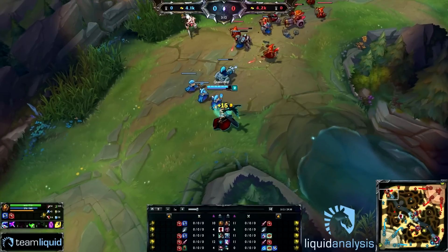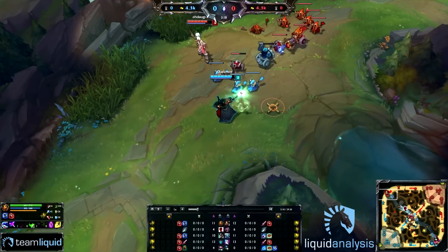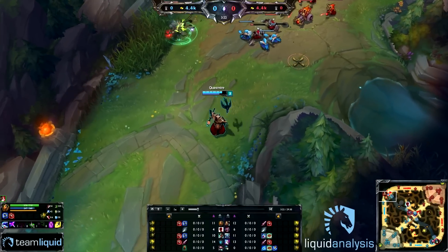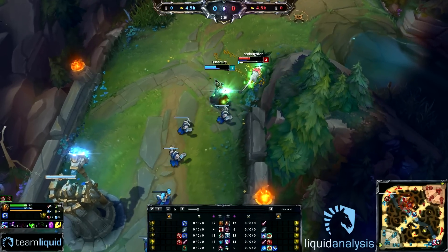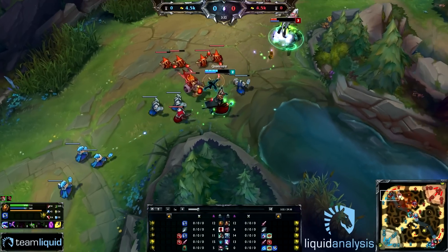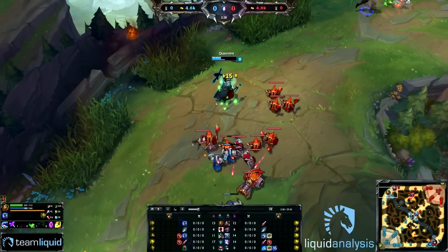Last hitting on Swain is pretty hard — it does take a bit of practice to get there. But Quas has already mastered that, and every time Nidalee comes out of the brush you see him throwing a Torment. It might not seem like it, but it's actually quite a lot of damage. Right here, Nidalee tries to go for the all-in and gets hit by the Torment and the Decrepify.